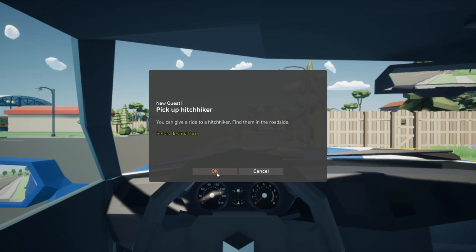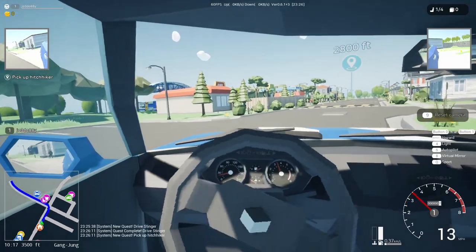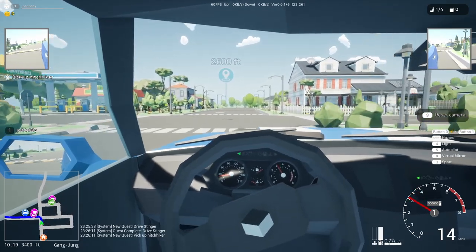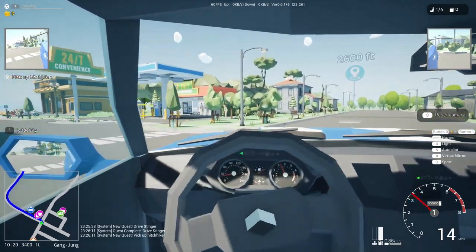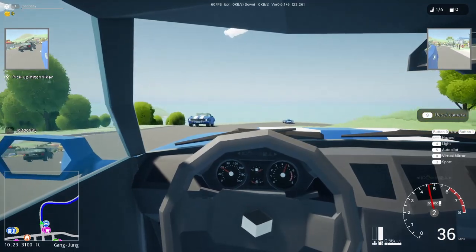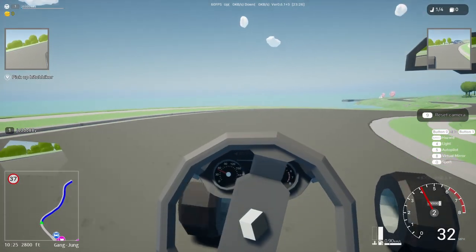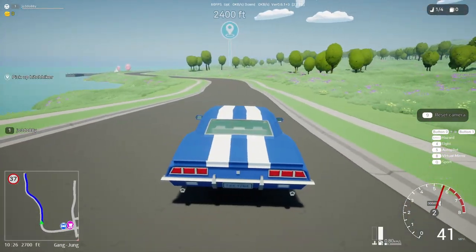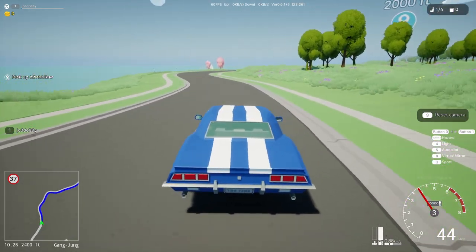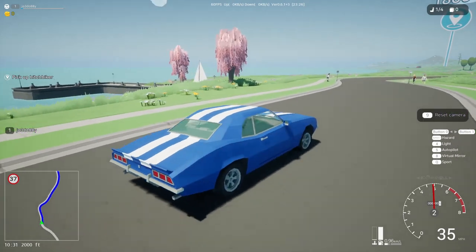You can give a ride to a hitchhiker — find them at the roadside. We'll set that as our destination. Now it is compatible with wheels and pedals. We're going left. You can press C to change your camera to just the steering wheel, dashboard and your right hand — and your wheels. I believe this car might be based on a Ford Mustang. Whoops, we've just hit that car.